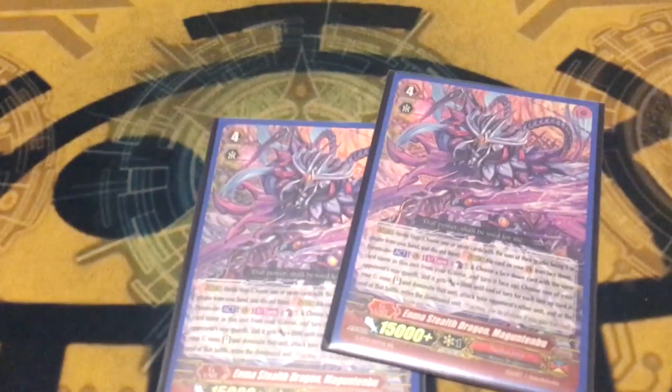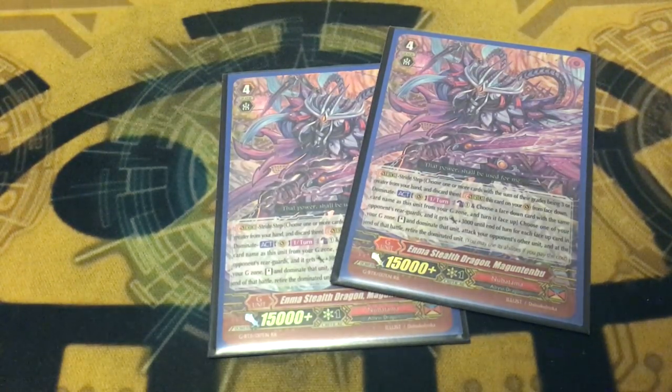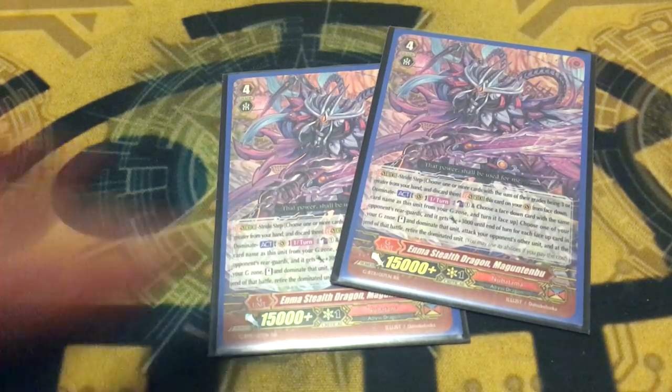On to the G zone — running 2 copies of Enma Stealth Dragon Magun Tenbu. What it does is counterblast 1, flip a copy of itself, pick one of your opponent's rearguards, give it 3k, and it can attack anything when you dominate it — at the end of the battle, kill the card you dominated. This is normally your go-to first stride, because it basically gives your opponent a negative 2: you retire the card you dominate, and you make them either drop guard, take damage from a vanguard hit, or retire another rearguard. It's a simple, solid first stride.